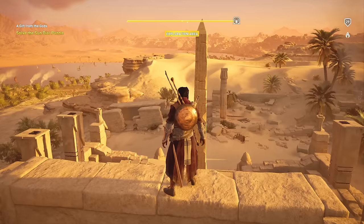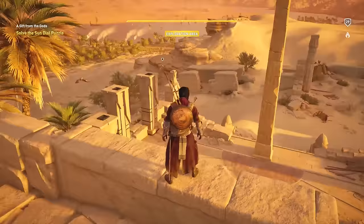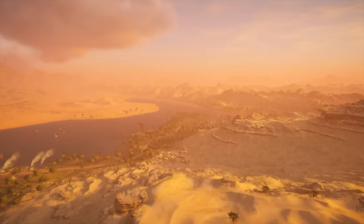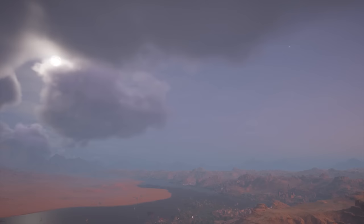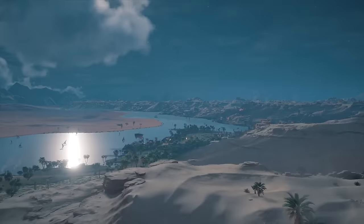Once you're in position, the next step is pretty simple — you just got to wait until dawn. It's hold touchpad on the PlayStation; not sure about Xbox. It's basically just wait. Once dawn comes, you're good to go. You'll actually be able to see that there are these little hatches on these pillars, and the one that you need opens up right at dawn.